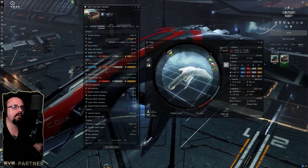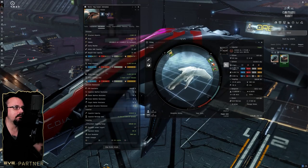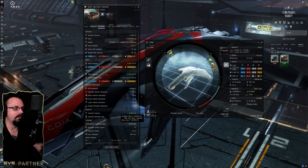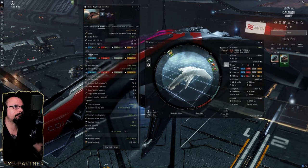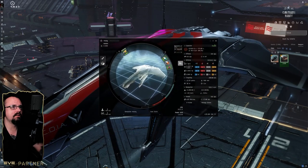Looking at the info tab: the armor resistances are shown here, and it has an EHP of around 320,000 for this cruiser-class ship. You can see all the ECM resistances, a targeting range of 300km, and it can have a maximum of around 12 locked targets.